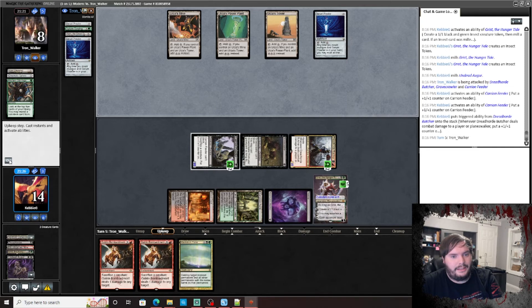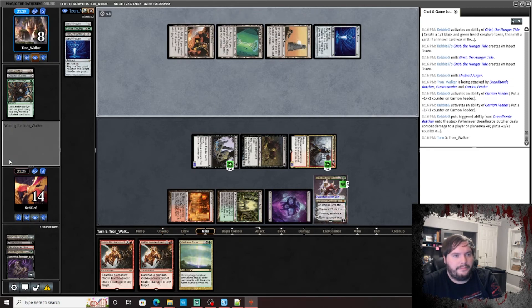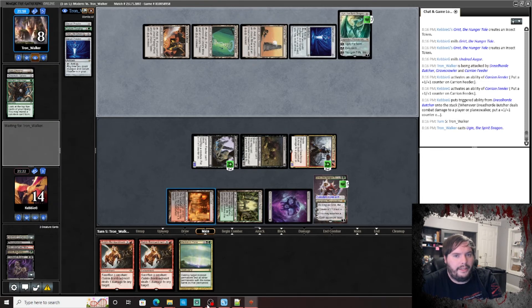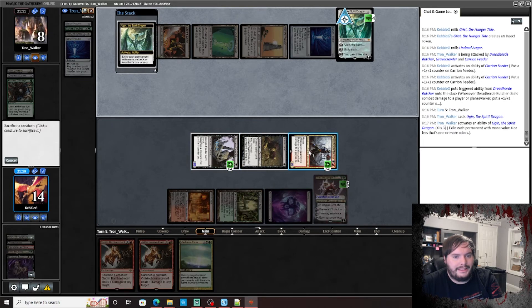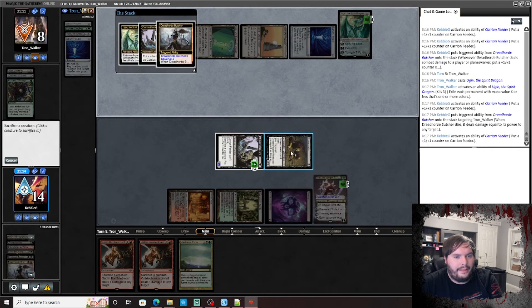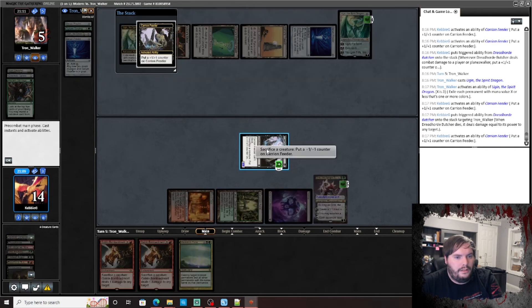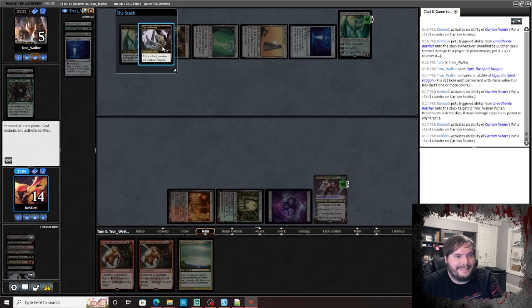Here comes Karn — Ugin! Oh no, not Ugin. It's gonna minus three. So we sack that, deal the damage there. Sack that — sack himself so that way he doesn't exile it.